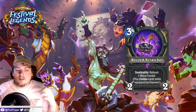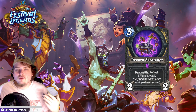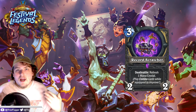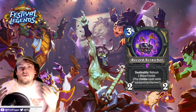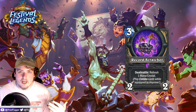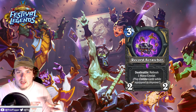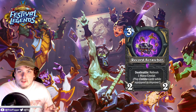Next up are the Rogue cards. First is a new weapon for Rogue: a three-mana 2/2 weapon with deathrattle: refresh one mana crystal. Play combo cards while equipped to improve. So Record Scratcher enables some insane pop-off turns. Think about how Druid used Twig in Standard to refresh their mana and effectively play two turns at once. In Rogue you don't have access to something like Guff, but you do have access to a lot of really good combo stuff like the location, Edwin, etc.